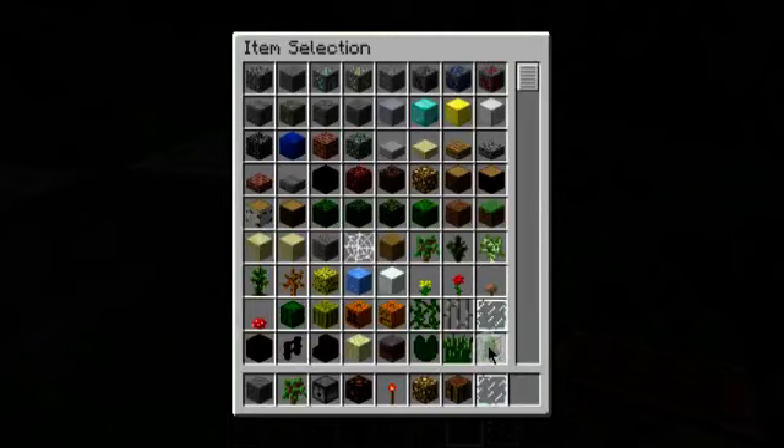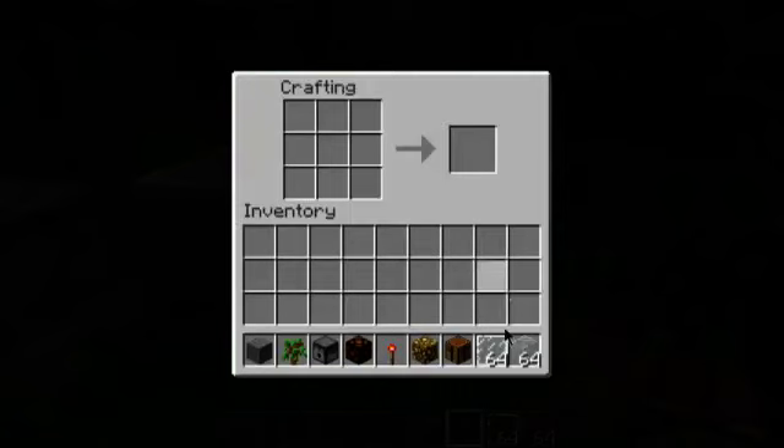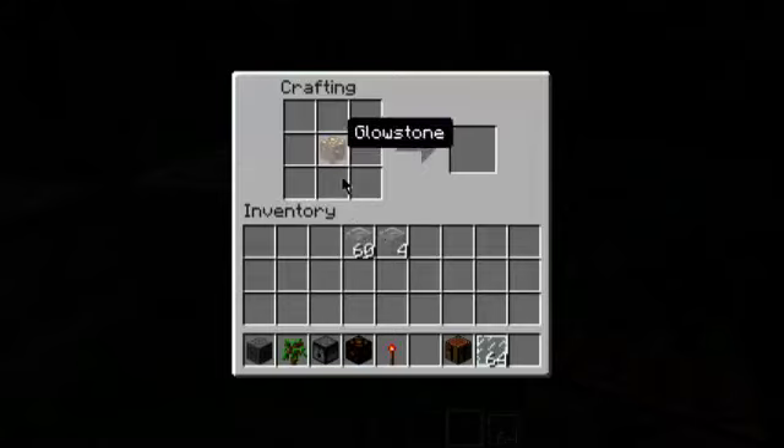Let's just see if I can craft it real quick. Now let's get some more glass - we'll use the glass blocks. I imagine it would use something like eight glass surrounding a piece of glowstone would be my guess. If anybody discovers what the formula for lamps is, please share with us in the comments.